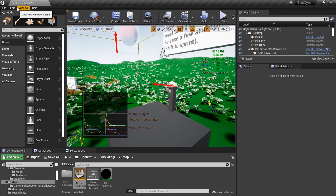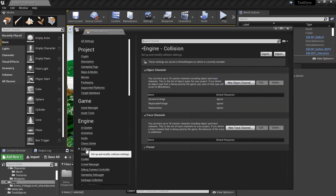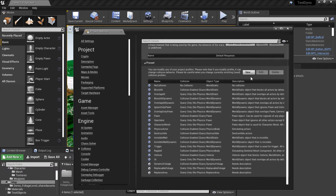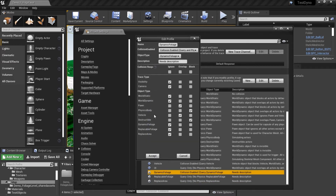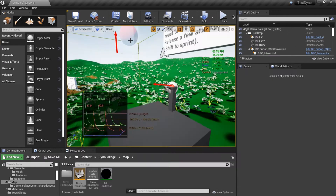Let's cover the collision channels. Go to Project Settings, click on Collision — you have the channels and presets we set up before. Make sure that your replace area is set to overlap, that the dynamic foliage is set to block the physics body, and that replaceable foliage is only interacting with replaceable foliage.